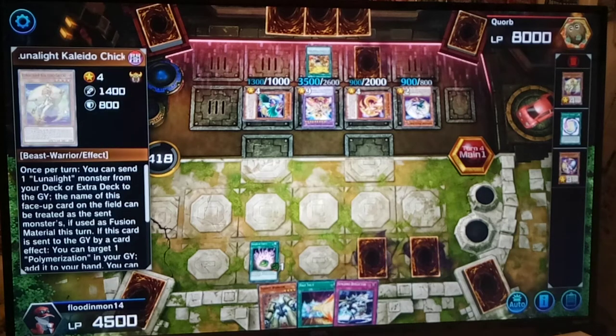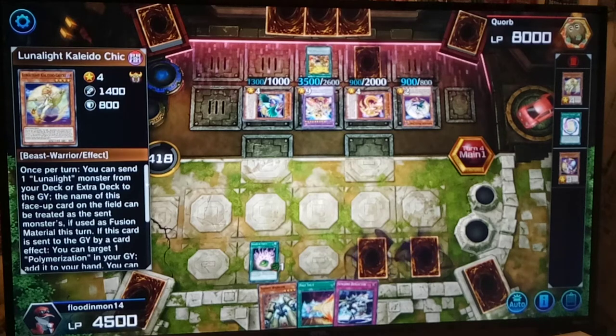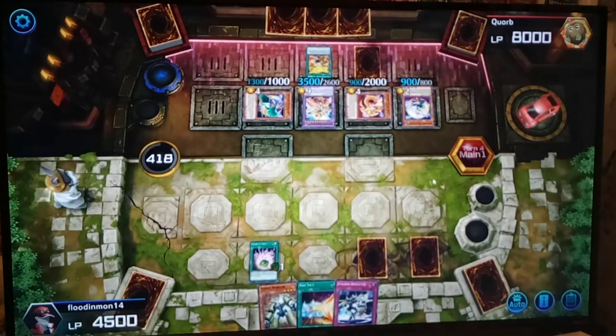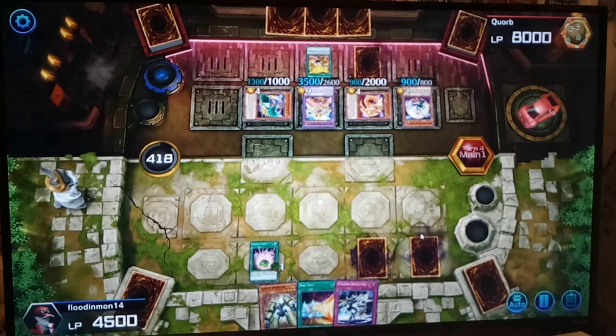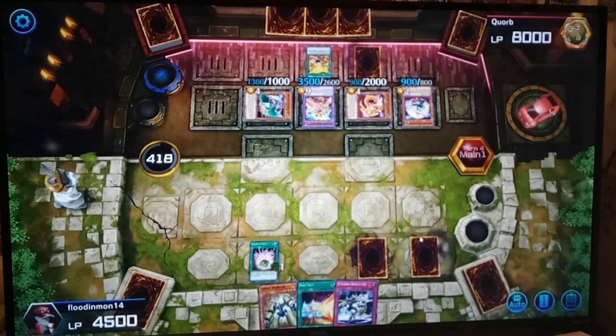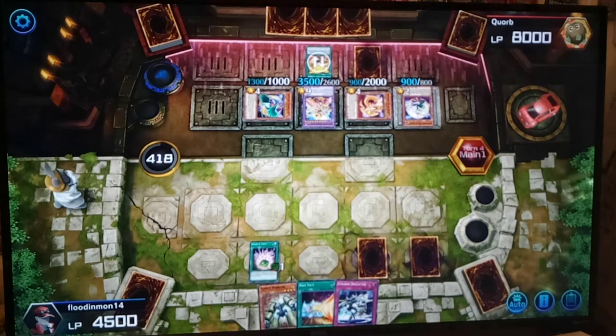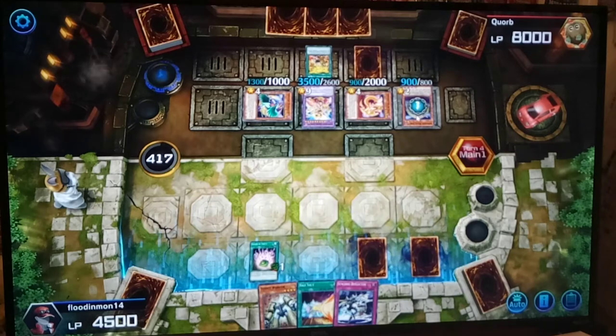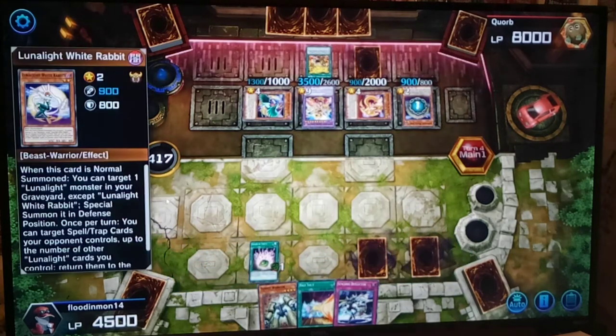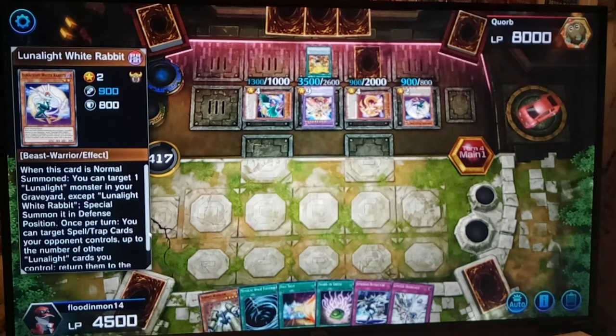Kaleido Chick — I hear this card's really good. So this should be the end of the duel unless they do something really, really nuts. What's this doing? Oh, so this card returns them to the hand.